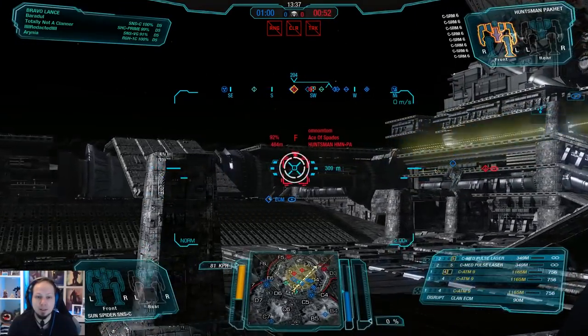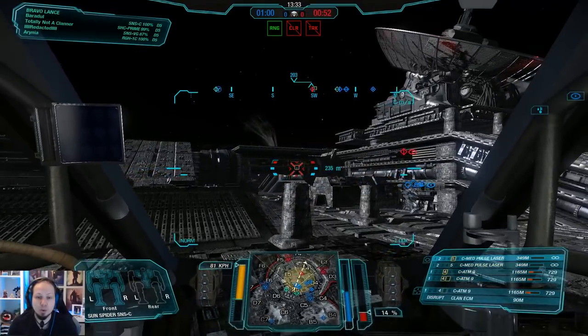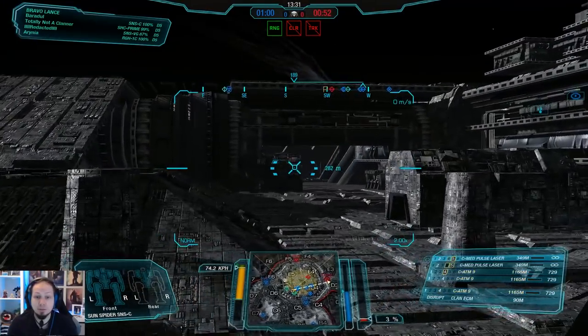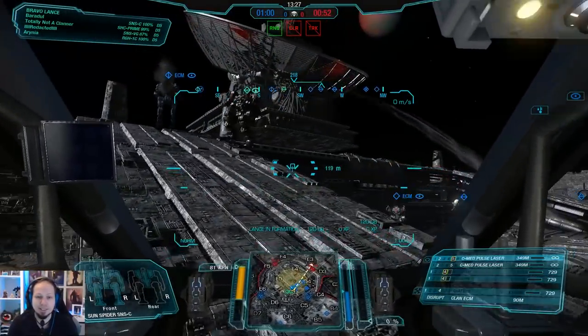We got the Mistlings on top. We got a Huntsman there. I'm going to give him some missiles, just to say hello. And actually they hit — okay, I'm pretty surprised by that. Sometimes you got to take a shot and it hits.